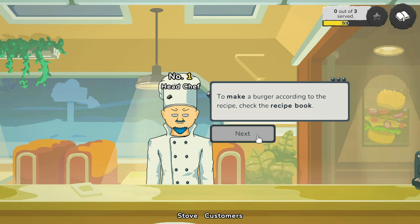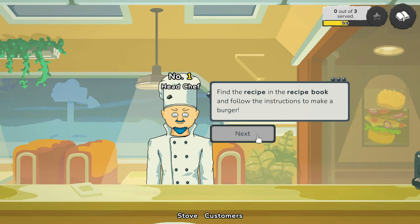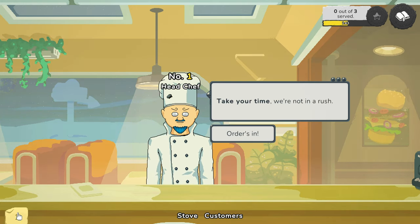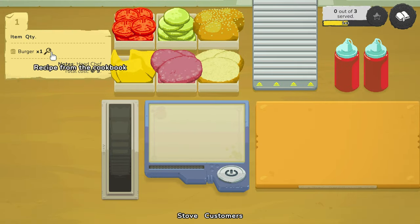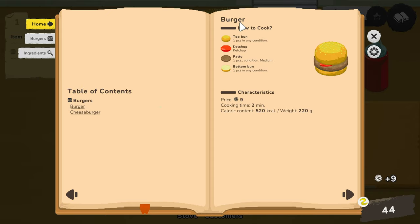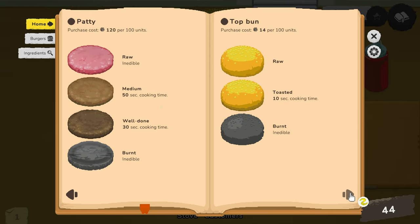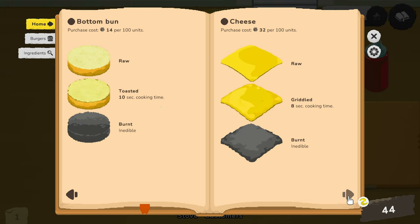So recipe book — is it down here? Got it. Burger blah blah blah — ah, cheeseburger medium griddled. So raw, medium, well done — that's how we know. Raw and toasted look very similar apart from a darker line. I'll have to remember this — it's going to be important. Raw, toasted, burnt — raw, griddled, burnt. You can't grill tomatoes — they just burn. Good to know.